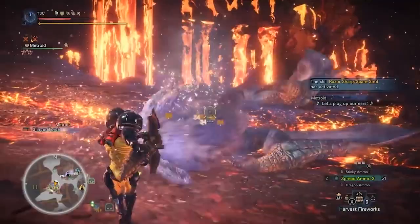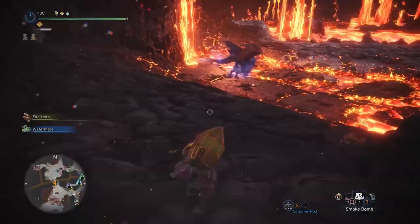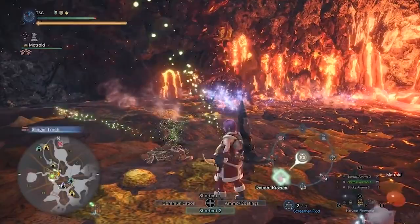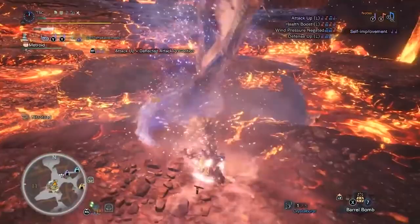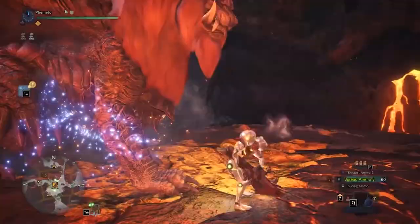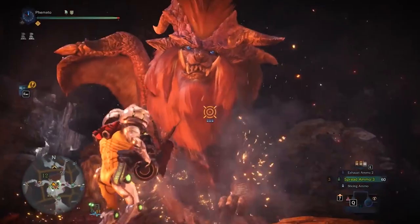Today's topic is a recent exploit I discovered that has revolutionized the theoretical best way for many weapons to speedrun Optional Lunastra, Arc Tempered Lunastra, and Arc Tempered Tailstra. The strategy I am referring to is known as the Ground Dunk Lock, and it is one of the coolest speedrunning exploits we have ever discovered in Monster Hunter World.